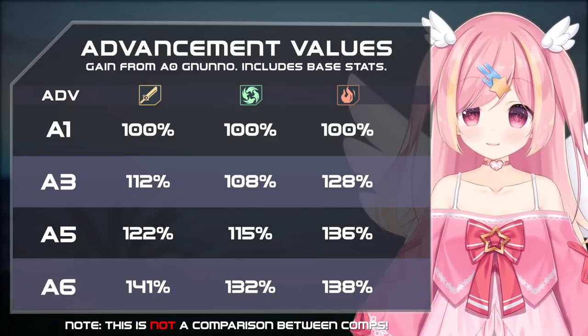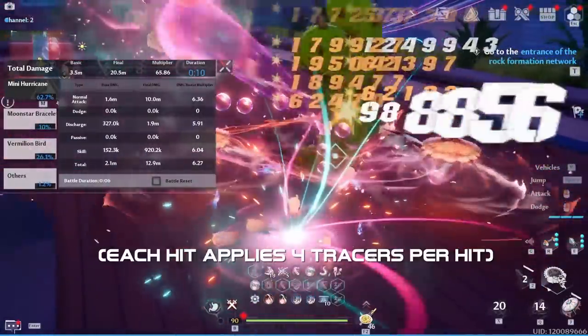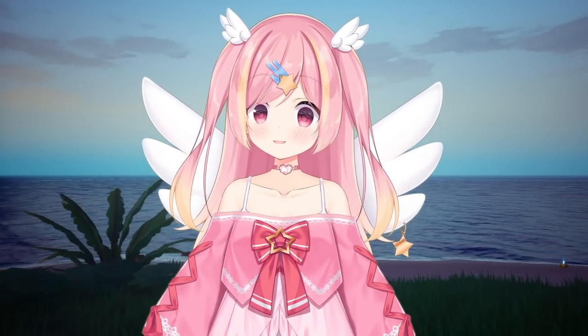In the lawn team, the tracers are being added way too fast to actually be used efficiently. All in all, her advancements are worth a fair amount, but aren't too OP.